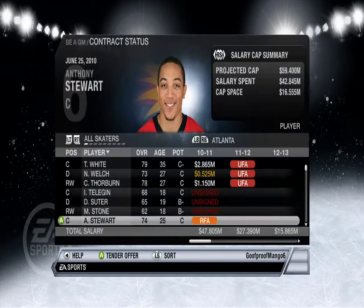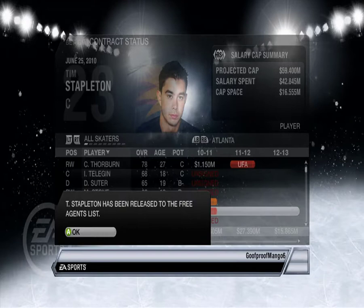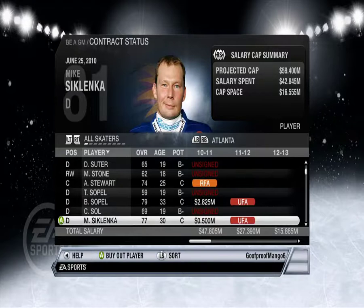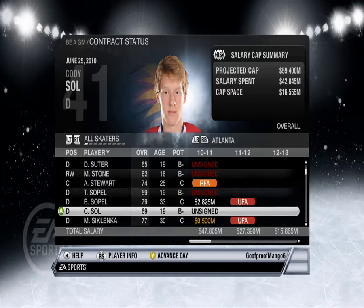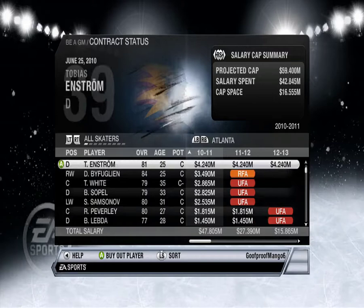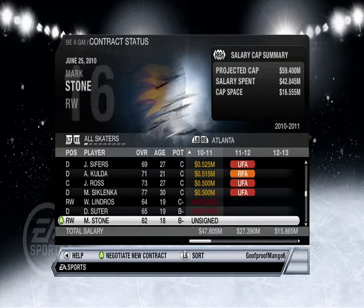Who else do we have? Tim Stapleton — you can go to UFA, bye bye. Okay, we've got Sopel's brother here, Todd Sopel. Sol. Let me sort this by stuff this year. This just goes by money so I guess UFAs and RFAs are going to be at the end.